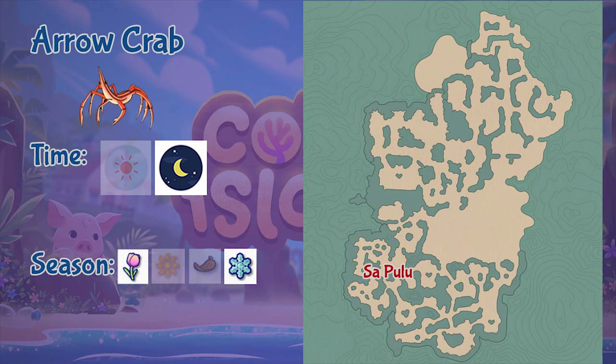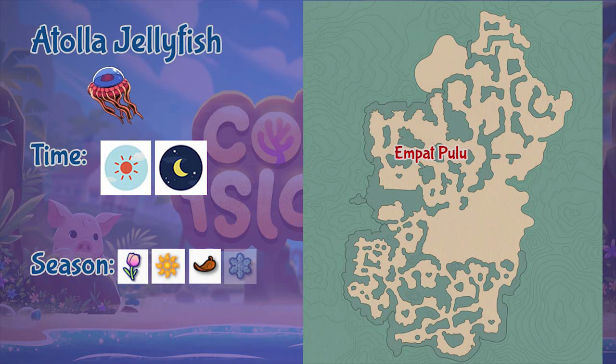The first one is the Arrow Crab. Arrow Crabs can be found in the Sa Pulo region. It is a nighttime critter and can only be found in the spring and winter seasons.